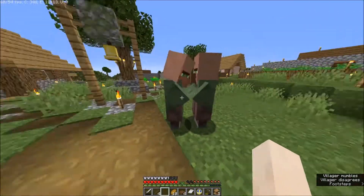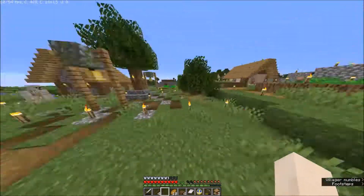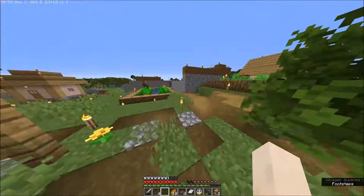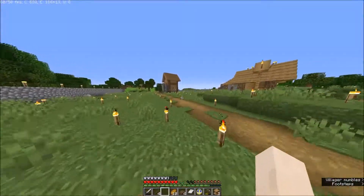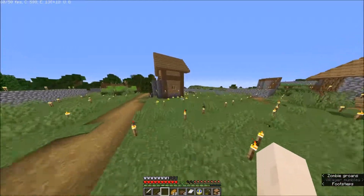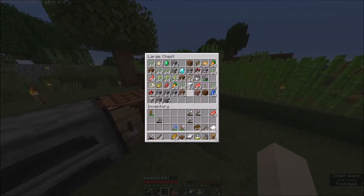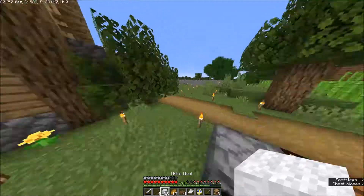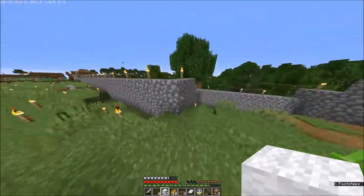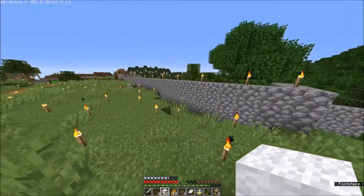These guys are not useful because they are nitwits - they have these green robes and you can't use them. You need someone who has a brown coat, at least in this biome. So let me grab some crops so we can breed them. And we also need beds so they can breed.